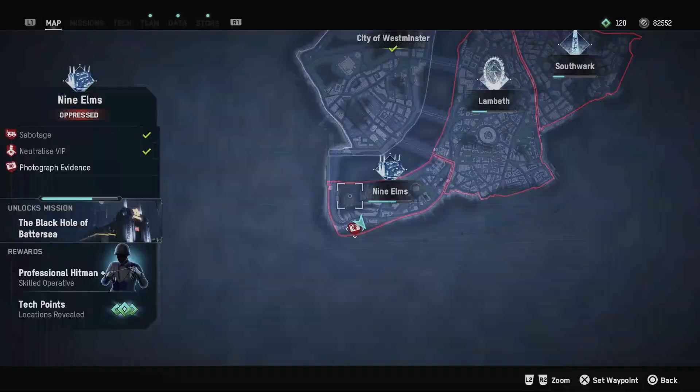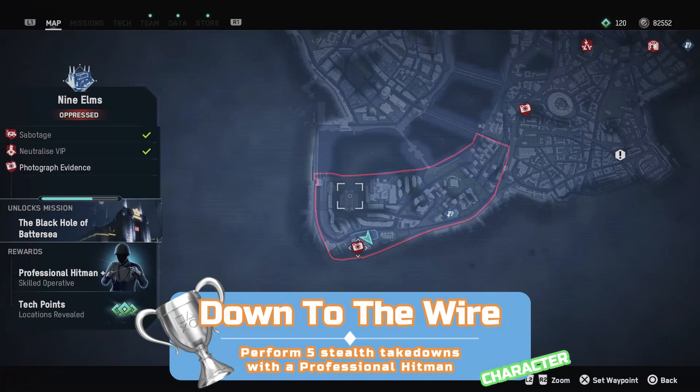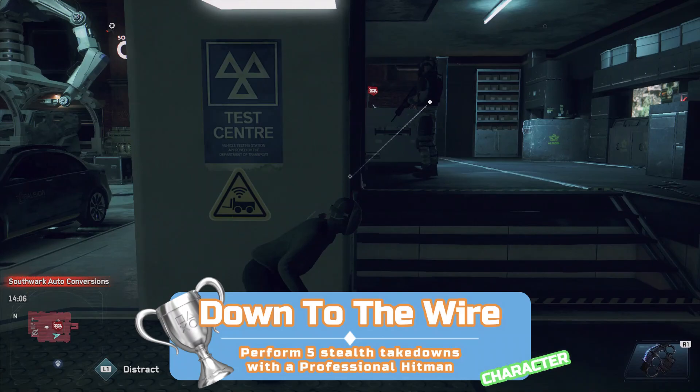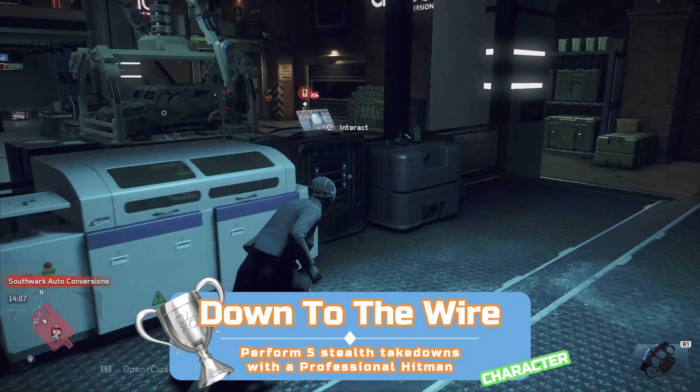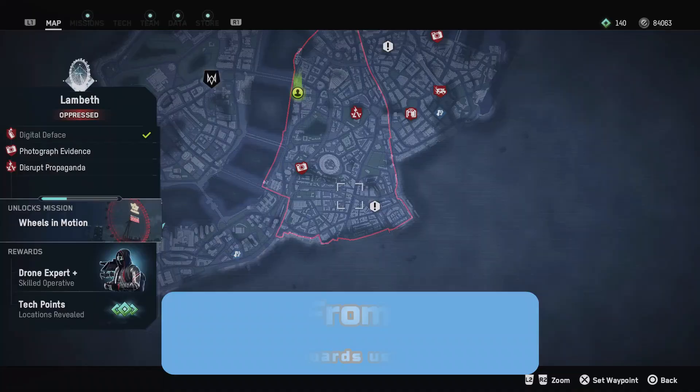Getting a professional hitman on your team is very straightforward — turn the Borough of Nine Elms defiant and you automatically get one. Once you've done that, get five stealth kills. Any red area will do — go there and sneak around picking enemies off by strangling them from behind. It's just a special kill animation specific to professional hitmen or women, and the kills don't need to be done all at once — just five in total.